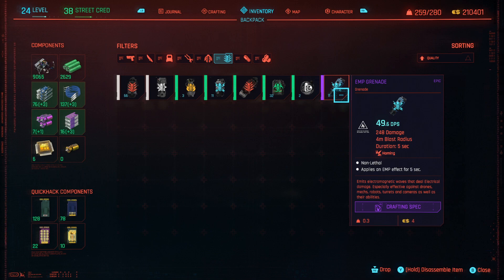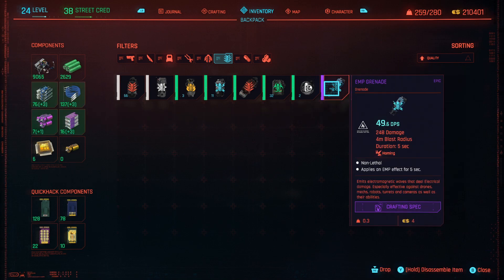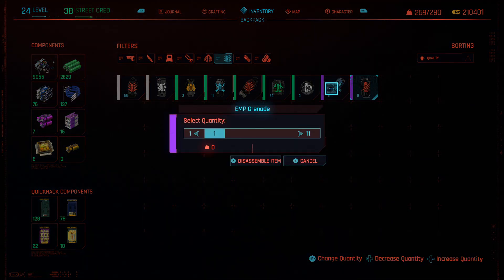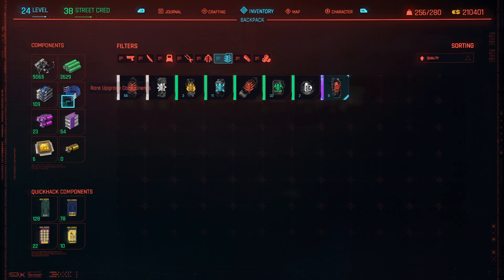You guys can see I have 11 EMP grenades. Now, if you guys can see, it's going to give me one epic component and then one epic upgrade component — item component and epic component. So if I dismantle all of these, now I have 23 and 57. And it also gives you the blue versions of the rare item components and the upgrade components.